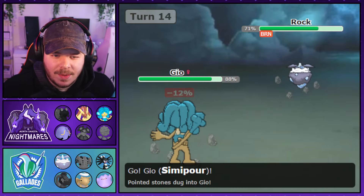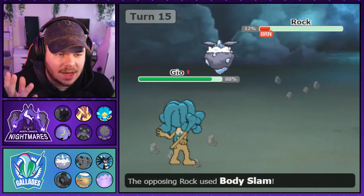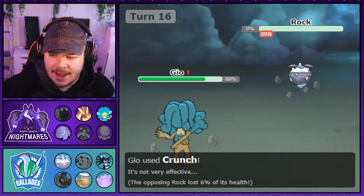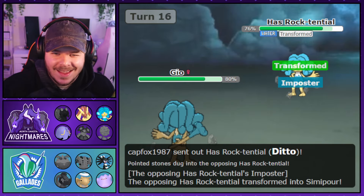Out comes Simipour. I go for Waterfall regardless of what he switches into — still a solid play. Body Slam comes out, deals no damage, and I dodge the paralysis, which is fantastic. I pick up a KO on the Carbink.